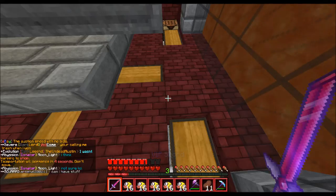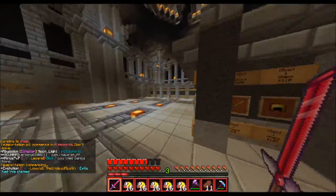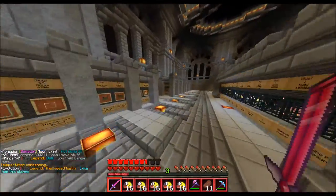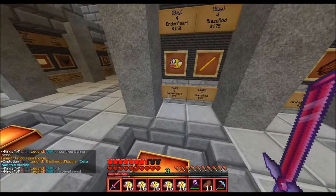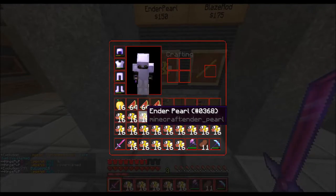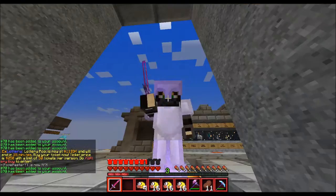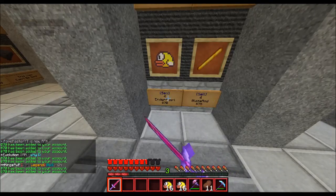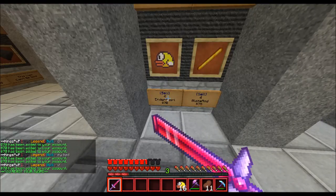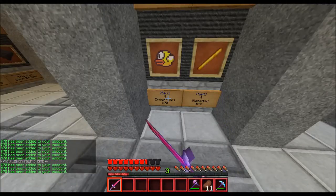When you go to the shop, the price for enderpearls is — suspense building — $470. That's $280 a stack, so about $17.50 each. I've got like $5,000 of enderpearls in my inventory and I'm never going to use these. That is insane. So we're going to sell all these enderpearls right now — cash money, baby. That is ridiculous, the amount enderpearls sell for.